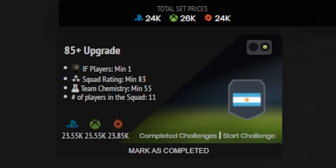Today we are back with a brand new video - this time with the 85 plus upgrades. EA dropped these alongside the Black Friday promo and we have the Signature Signings in there as well as Best of Team of the Week cards. The requirements are: at least one in-form, an 83-rated squad, at least 55 chemistry, and 11 players. Not too expensive overall. Let me know in the comments what you get - are you happy with it or not?